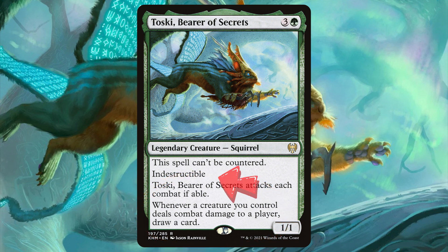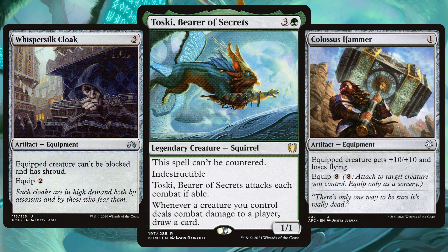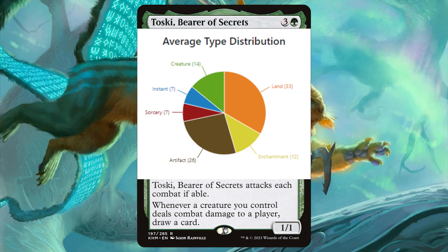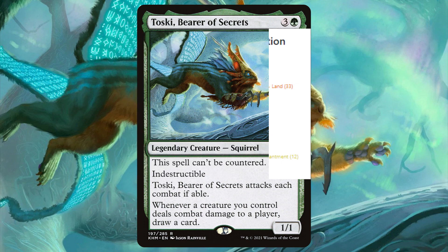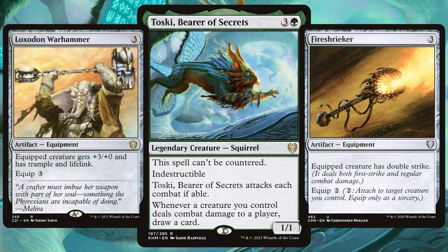An indestructible commander? These Toeski decks love equipment. Load up this deck with every equipment known to man — the classics, some of the new equipment and everything in between. The typical Toeski deck has over 25 artifacts, so on average, leaving some space for mana rocks, there could be up to 20 equipment in these decks. Unless exiled or minus one minus one countered to death, indestructible Toeski is going nowhere, so building him up to smash through direct to your opponent's face is route one.